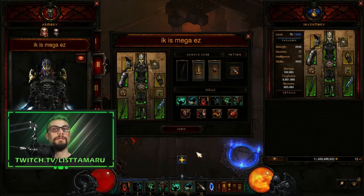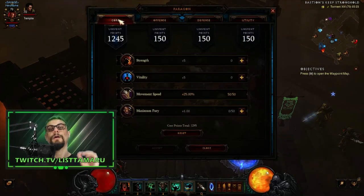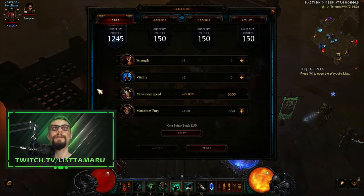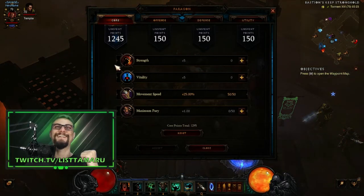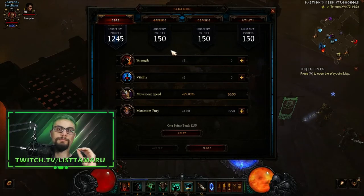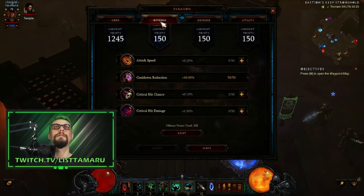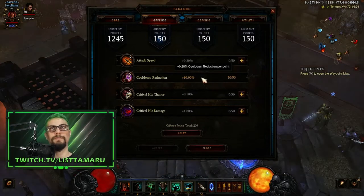Now let's talk about skills and Paragons. For Paragons, I simulated having only a Paragon 200 character — let's say you're starting your season and you only have 200 points. In the core tab, go into movement speed first. Every single character should go movement speed for the first 200 points — please don't skip that. For offense, I'm going with cooldown reduction just to make sure I'll have Wrath of the Berserker and Call of the Ancients up.